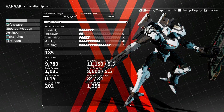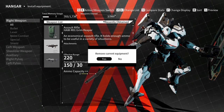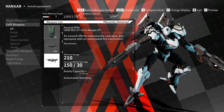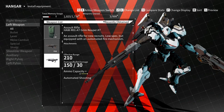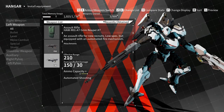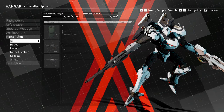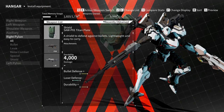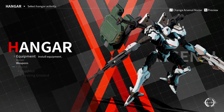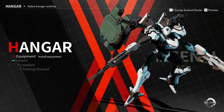My right weapon is a fixed range type with more capacity. Left arm has a shield. Shoulder pylons — I can put something on the right pylon, but nothing else for now. Armor — head, body — I have one of everything. Now let's go to paint.